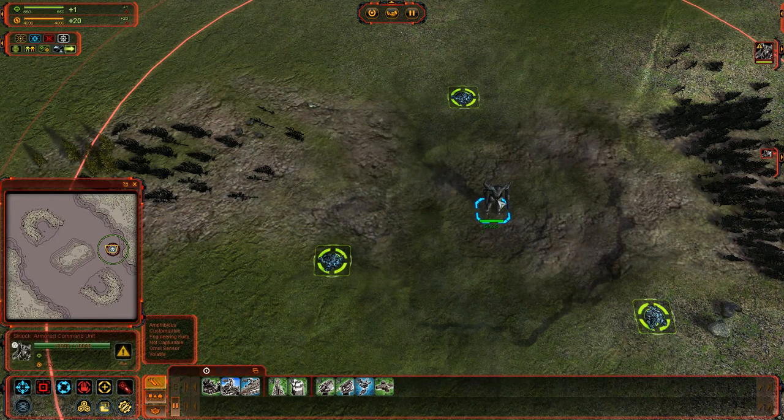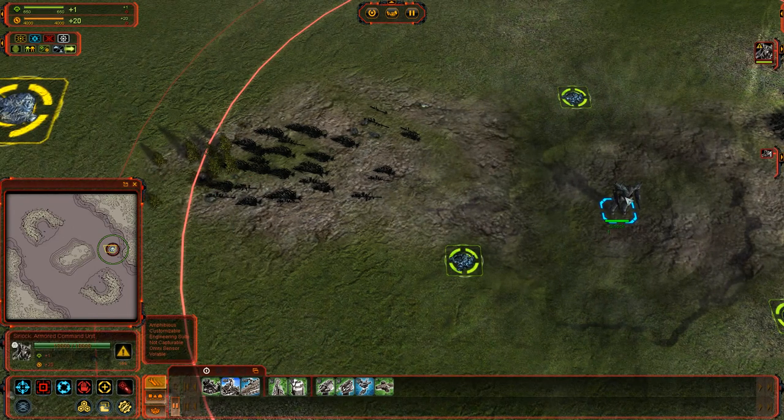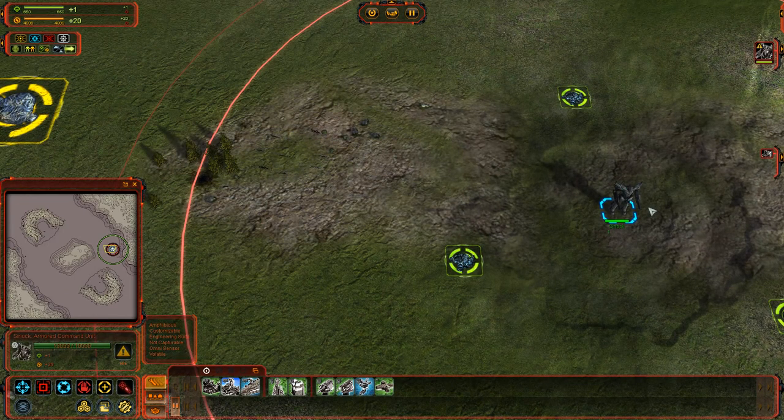Below the mini-map, when I mouse over units, you'll see a box appears. It says 'Cyriok' — that's me, that's who owns this unit. It's an Armored Command Unit, and below that it shows a health bar with numbers overlaid showing how much health it has.